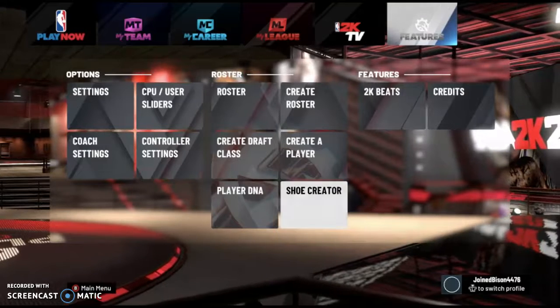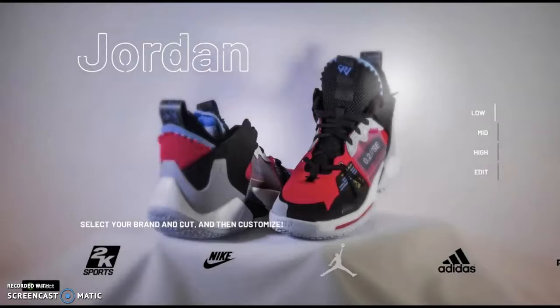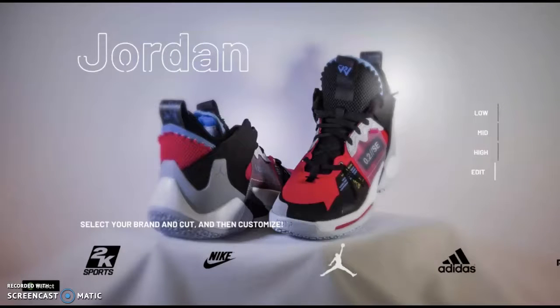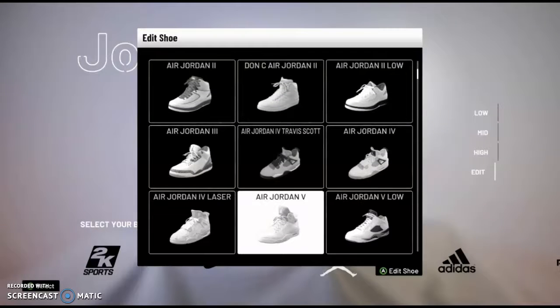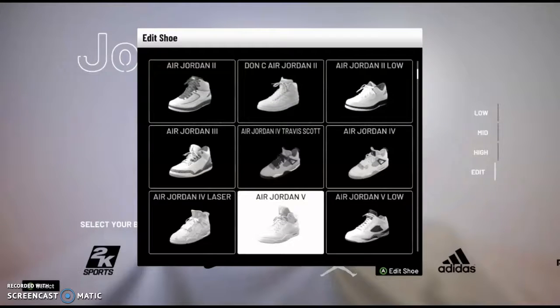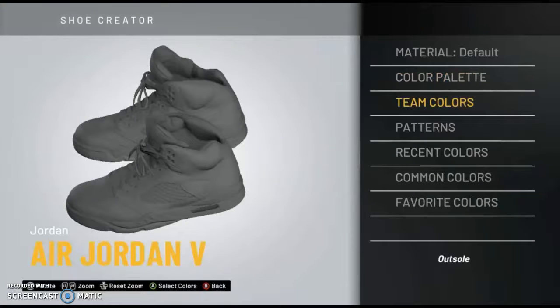So what you've got to do first is enter shoe creator, and then select the brand that you actually have for your MyCareer player, or else this won't work. We have Jordan so we're going to go with Jordan. And then design anything you want. These are the generic shoes so they don't actually show up on your feet for the actual shoe. So we're just going to put some colors on them.